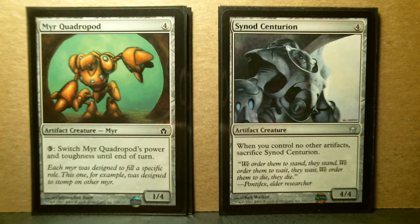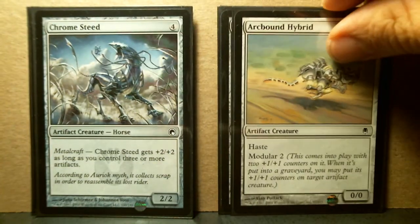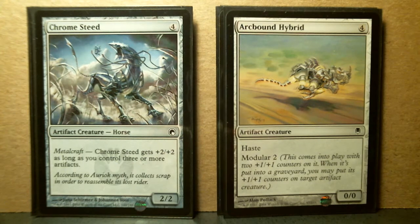In the case of Synod Centurion, it's a clean 4/4 for 4 — nice. Of course, you have to control other artifacts; otherwise you lose it. But it strikes me as a useful card, especially because it is a 4/4. And if not, look at Chrome Steed — it's also a 4 CMC, a common from Scars of Mirrodin, but it's a 2/2. Now it does have Metalcraft, and it gets you up to 4/4 if you've got 3 or more artifacts that you're controlling, so that's a pretty good deal.